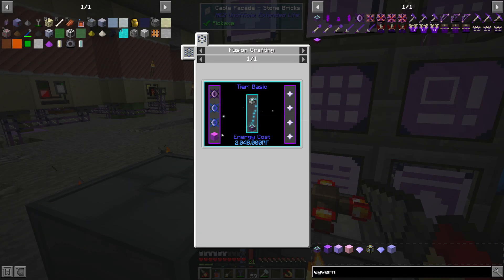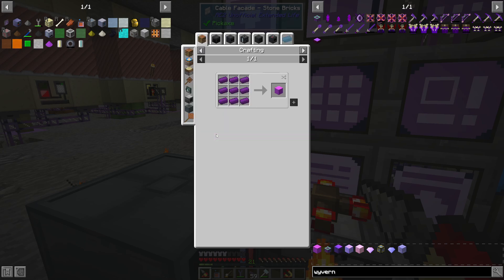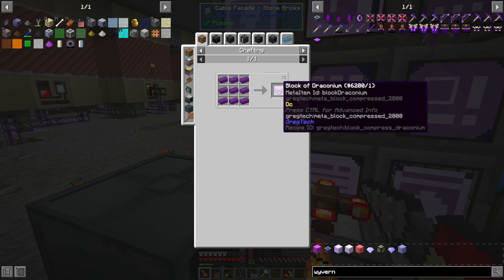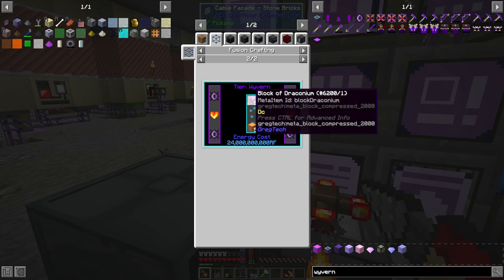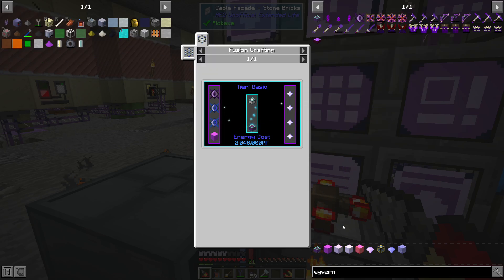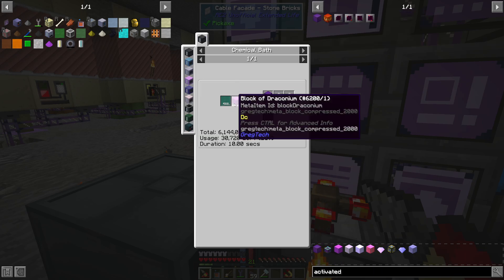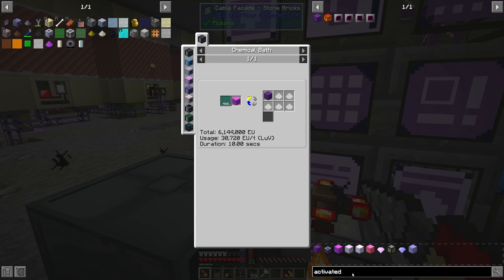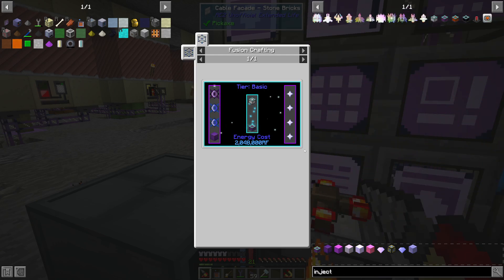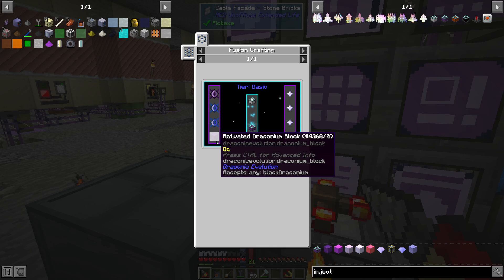Looking at the injector recipe — block of Draconium. Do you need the activation? Doesn't seem like you do. So, we have to bathe it in a Manyullyn to activate it — that's LUV tier. Do we even need that? Doesn't seem like we need the activated block, which is nice.